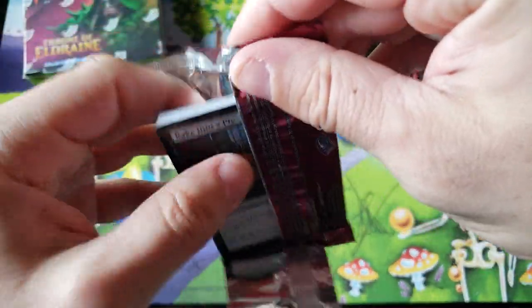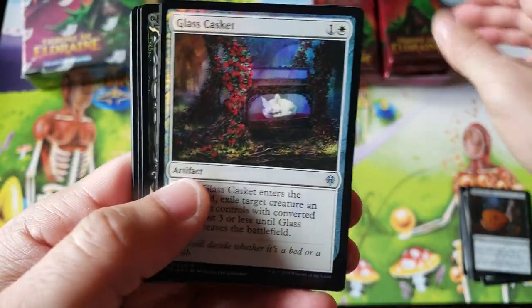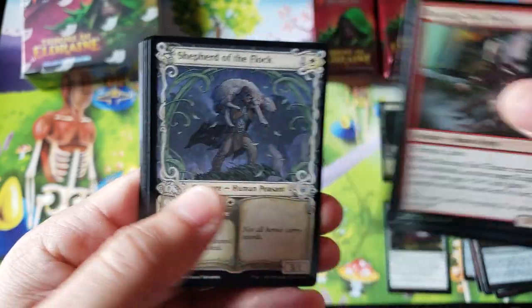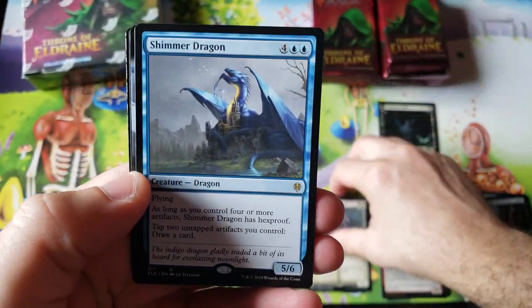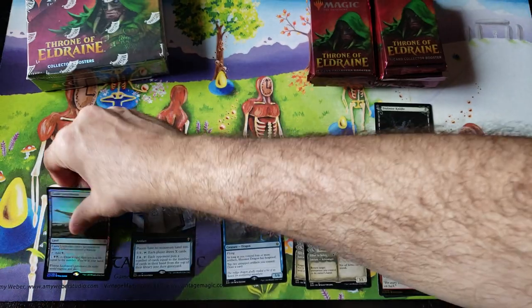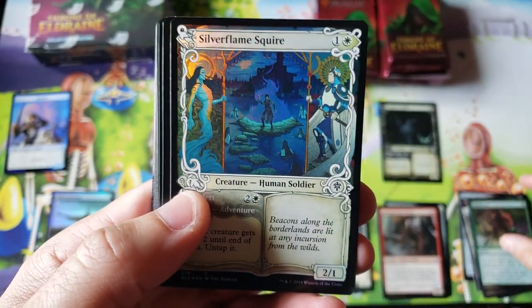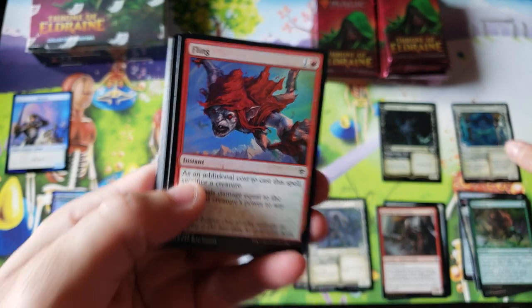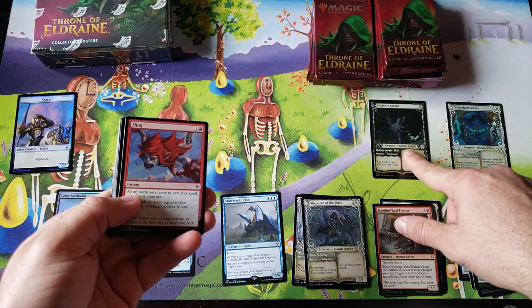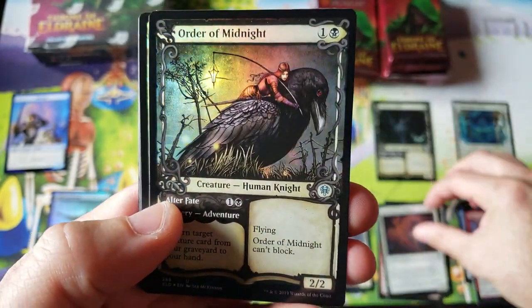Today we're going to talk about more of the pack mapping, the clump zone, and of course the surprise value in the non-foil specialty versions, and we're going to track the showcase frames. We've been trying to track them starting the last video or two to see really what we end up with. We've been averaging 9 to 10 commons and 3 to 4 of the uncommon showcase, trying to see if there are patterns to that aspect of the box as well, since we've already figured out the clump zone and some other stuff.